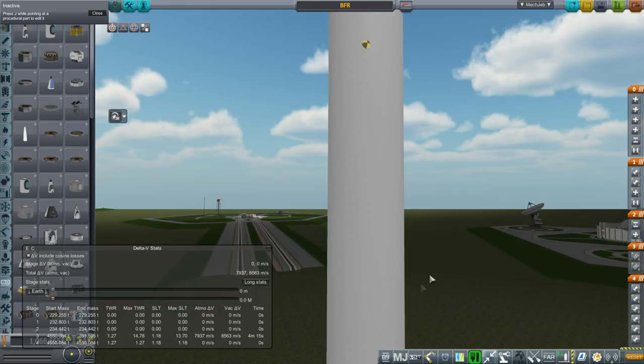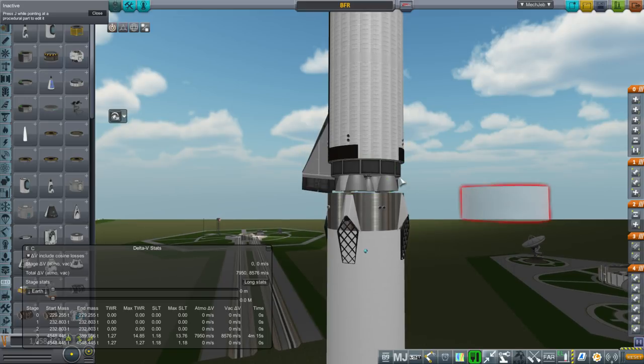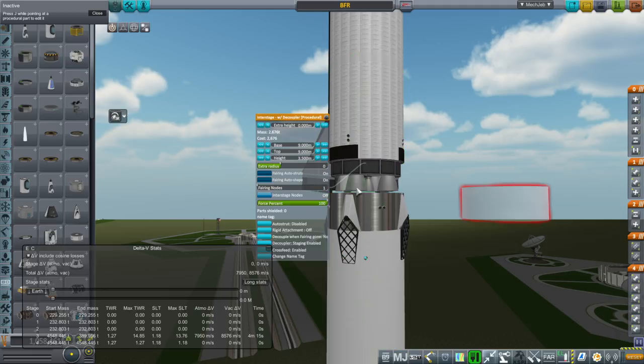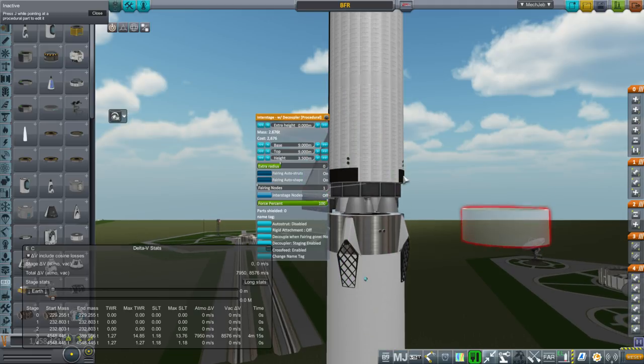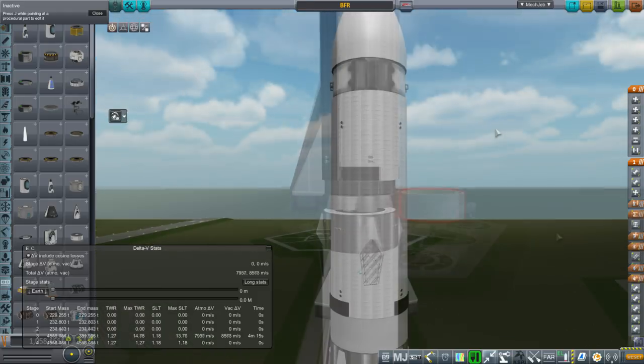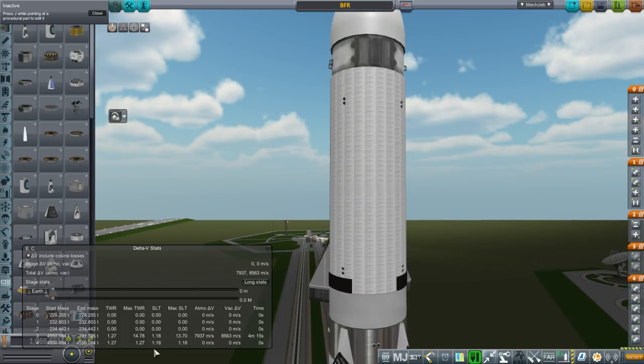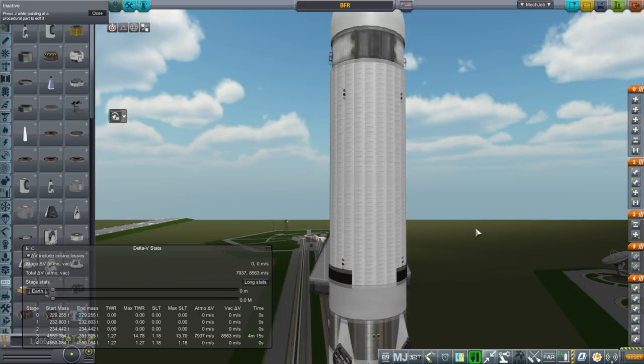Right now the staging shows the booster engines using all fuel including the ship's tank, because we have to have fuel crossfeed on the inner stage so the engines are fed from that tank. But fuel priority means the booster won't take the ship's fuel until all the booster's own fuel is done. In the presentation, Elon Musk said the whole system weighed 4,400 tons. I assumed that was without the 150-ton payload, so we're at 4,550 tons. We've got a 1.18 sea level thrust-to-weight ratio - about Saturn V level - so it'll be a slow, graceful takeoff.